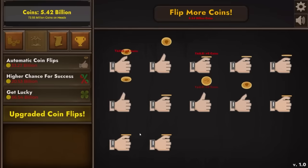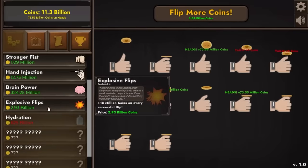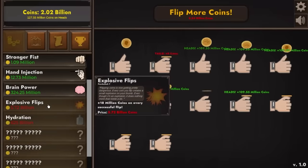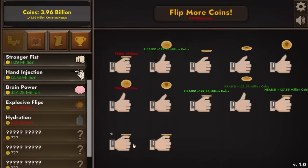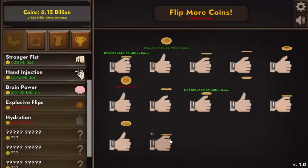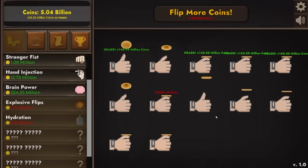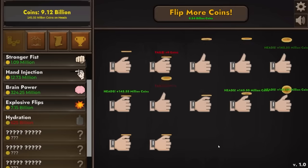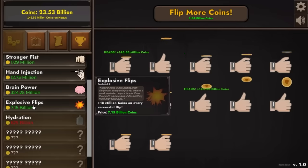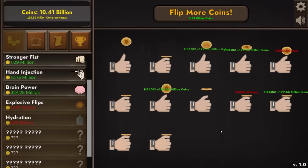We're going to buy explosive flips — each one adds 20 million per flip, doing that 3 times for about 60 million extra. So we're making 130 million per flip — we'll do that one more time to get close to 150 per flip, which is easier math. We're also going to buy another automatic coin flipper, bringing us up to 10. If they're all successful that's 1.5 billion dollars, and they're often successful. Let's buy this upgrade hopefully 3 times so they'll be close to 200 million per success. 199.55 is pretty close to 200 million per flip. Spending 350 billion on explosive flips takes us from 200 million up to about 340 million per click.